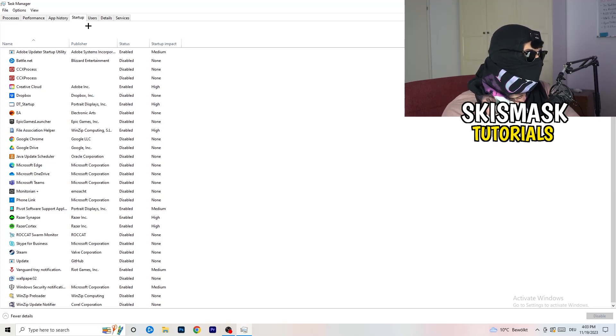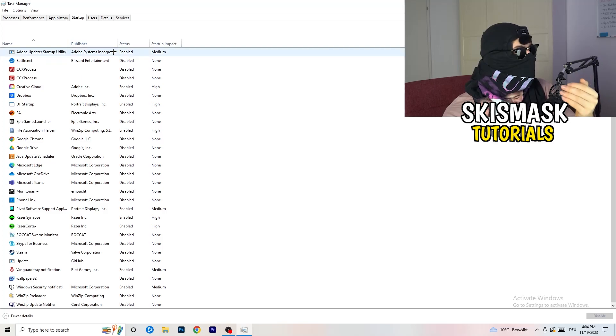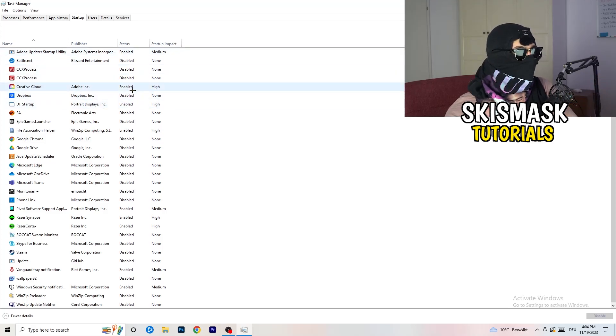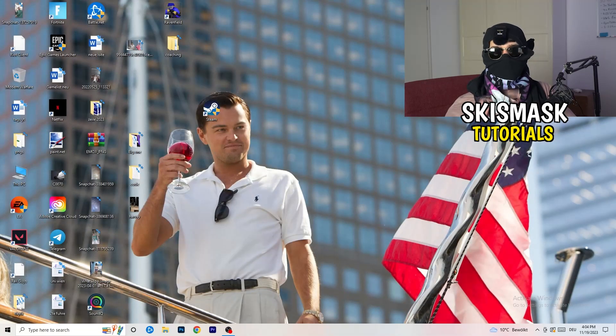Click on the Startup tab in the top-left. A lot of problems start here — if you have too many programs starting when your PC boots and running in the background without you knowing, it will cause FPS drops on a low-end PC. Go through the list, right-click any programs you don't need running, and click Disable. Once finished, you can close Task Manager.